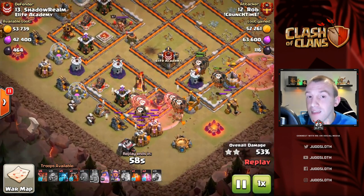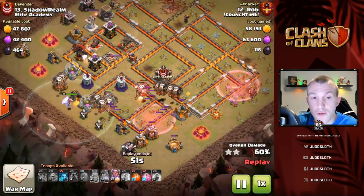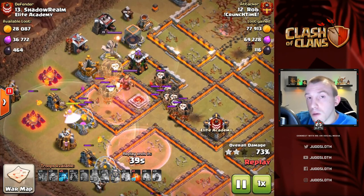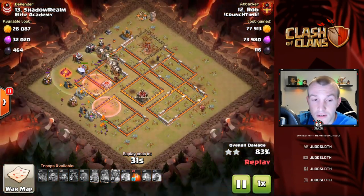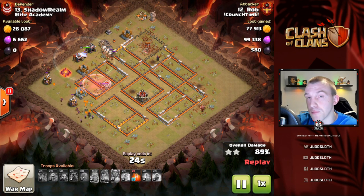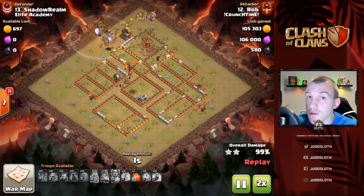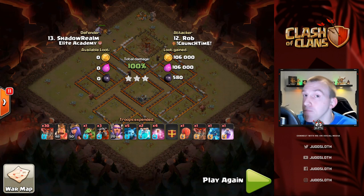Once the heroes come down this way, we haven't got much of the base left for the Lava Loon, and we've got the entire troop capacity available. We still have a fair few Haste spells. The electro method is very powerful in those situations where you can get in, get the Queen, get the CC, and ultimately set up the pathing for the loons. The sweeper is pointed in this direction — look at how many loons are coming around the back of it, getting on top of that sweeper. It's a whole balloon parade taking out the base. A couple of extra minions spread around for cleanup and it's done. Shoutout to Elite Academy for the war — that's going to wrap it up. I've been your host Judo Sloth, peace out.